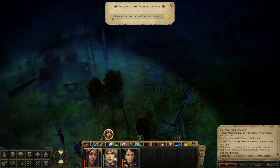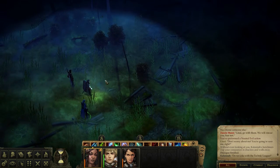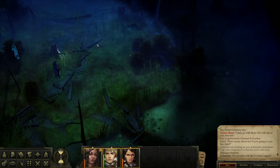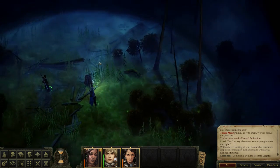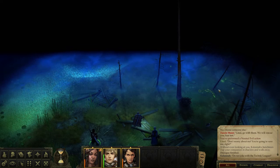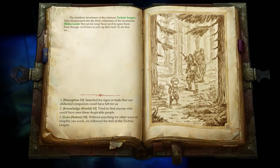Now we're down to three party members. Since the game told us Linzi expects to be rescued, we'll probably get that opportunity. These Technic League guys are way more powerful than us. The quest log reads: the insidious henchmen of the ominous Technic League have disappeared into the thick wilderness of the Stolen Lands, but not for long — soon we'd be upon them. First we'd have to pick up their trail.